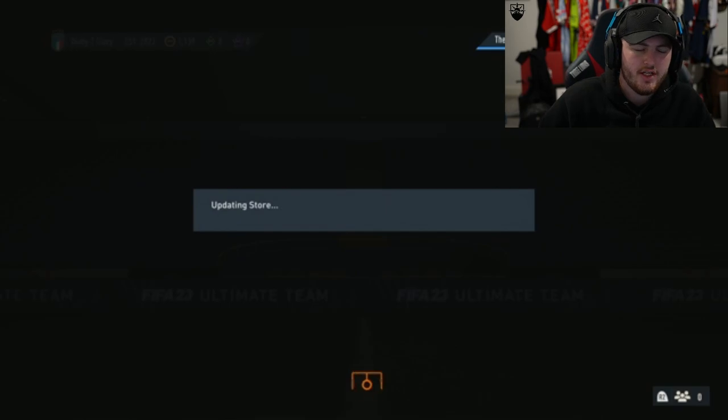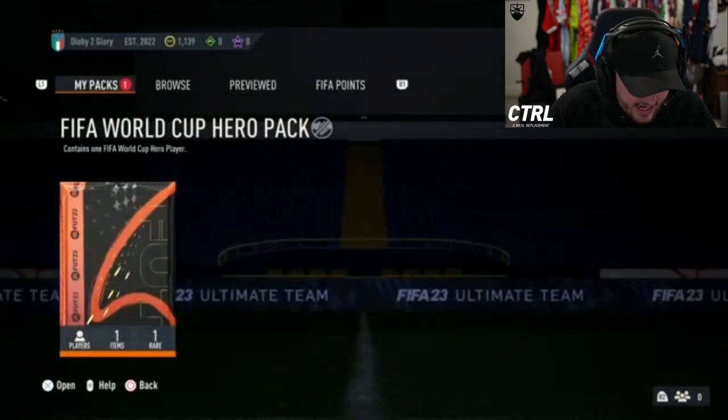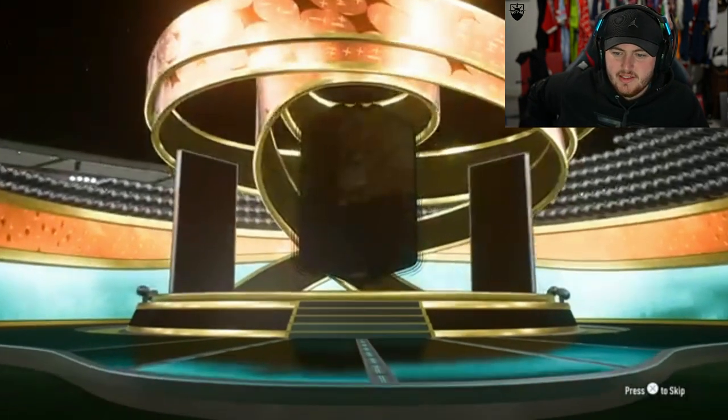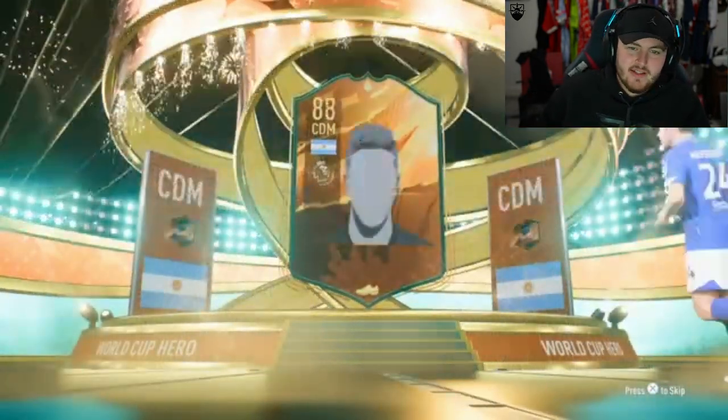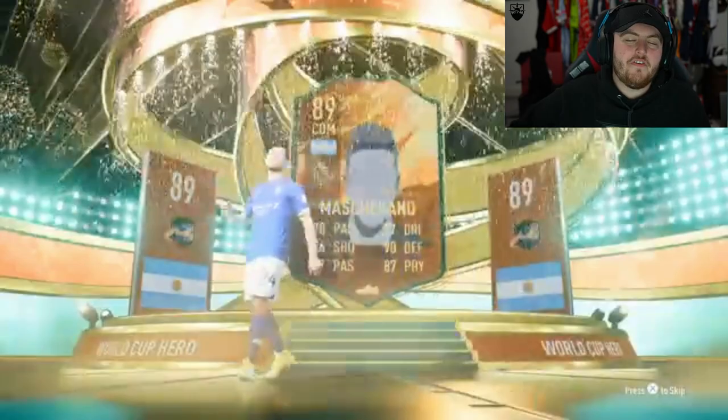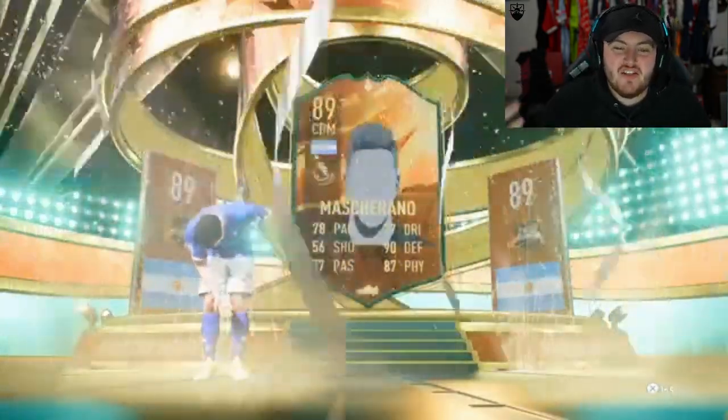We've got my boy Icy Fresh on his World Cup Hero pack, on his Diabe to Glory account. Can we get something good EA? Get Icy something good. Not another Mascherano - he doesn't even have a face, he doesn't even show up to the pack.